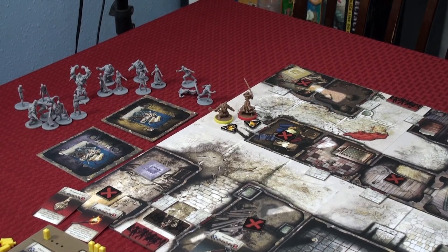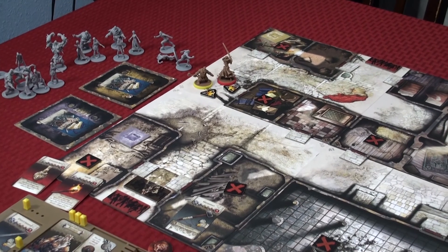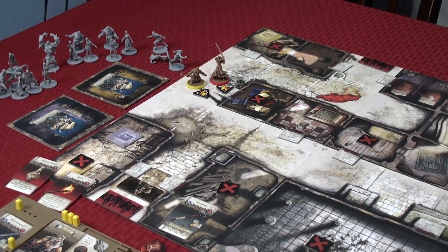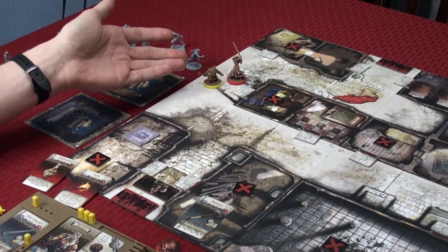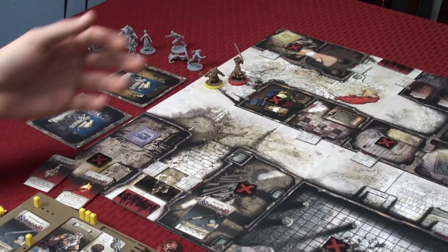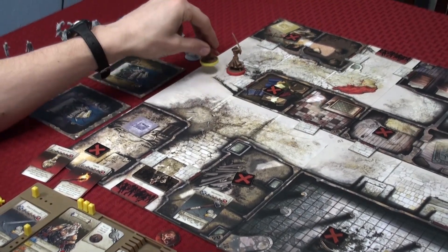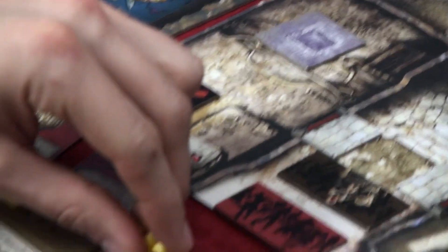Let's go over the player phase and all the different actions your characters can do on their turn. Keep in mind we're only using two survivors for the video, but you'll be playing with six total survivors in every scenario. When you start your turn, you get three actions — each player always starts with three actions.